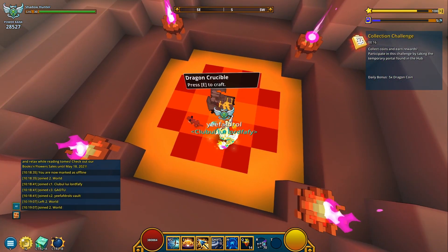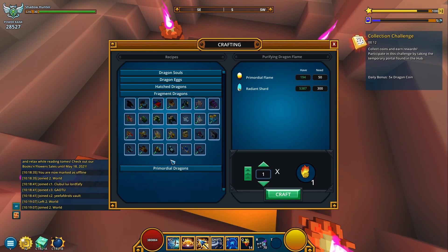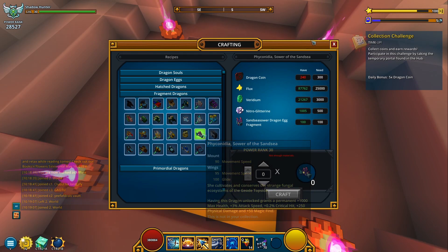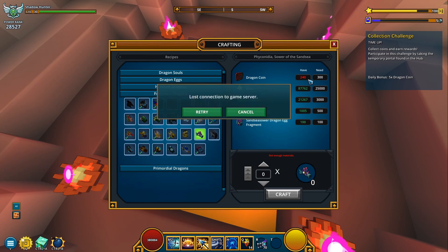So without any further ado, let me go to the dragon crucible. Yes, it was this one — Phyconelia, Sour of the Sansei. What would you require? 300 coins, from which I only got 240.